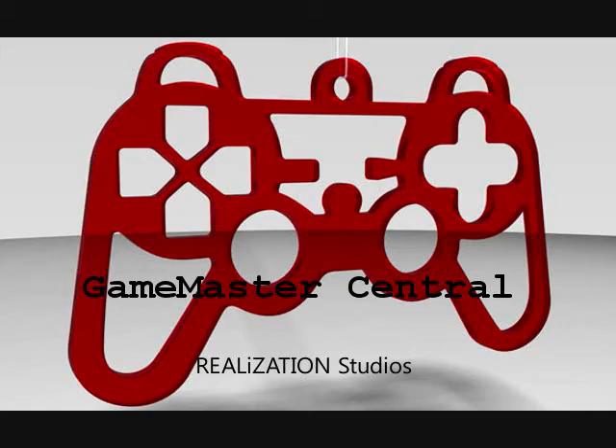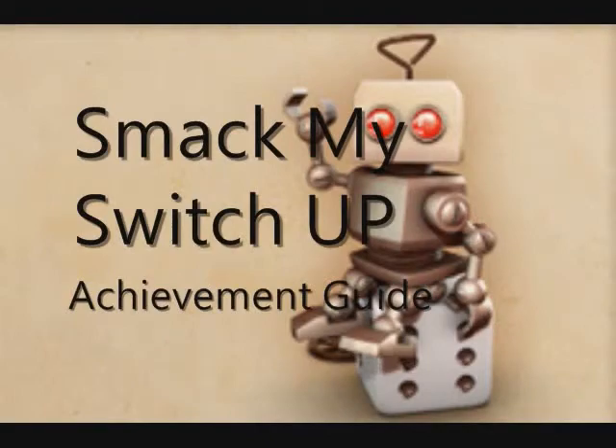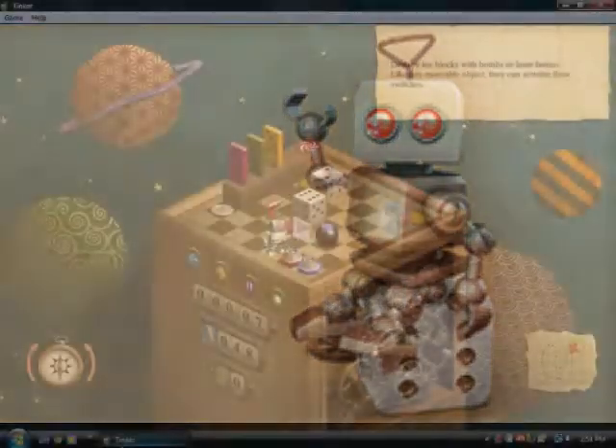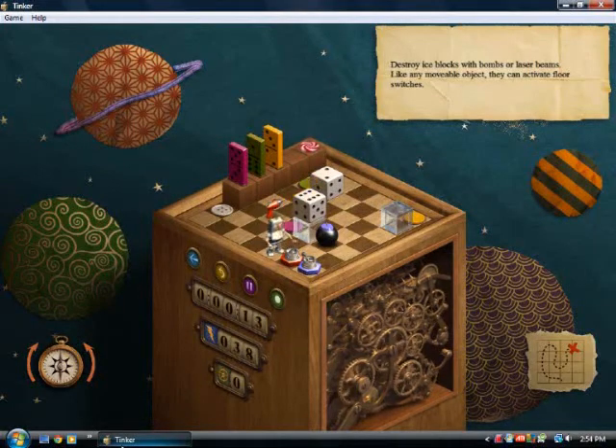Hello everyone, this is Alex from Game Master Central, and we are in Tinker today doing the Smack My Switch Up Achievement Guide. This achievement requires you to hit switches 200 times. This is an accumulating achievement, so you can do it over the game as you progress.